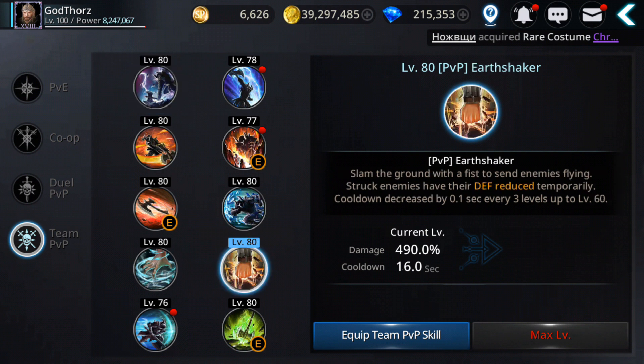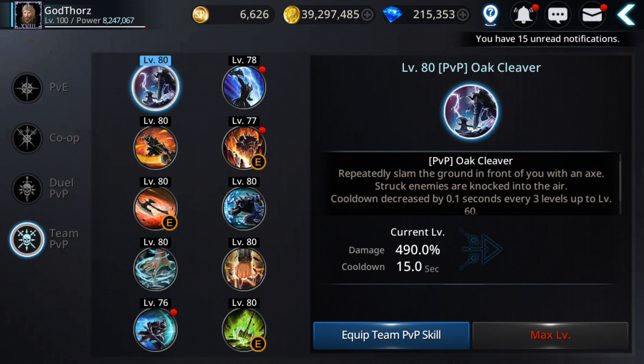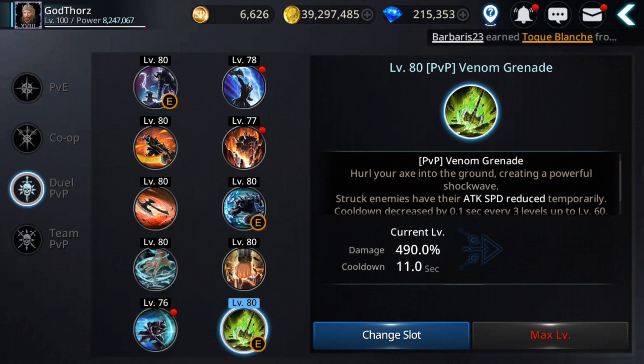Some skills both reduce defense and send the enemy flying, so they debuff and launch at the same time. You can mix these: for example, use a skill that pulls and stuns, then do a heavy hit, then send them flying, then another hit that debuffs and hits very hard to finish them. You can do all kinds of combinations. Let's test one in a duel to see how it goes.